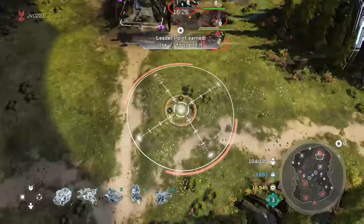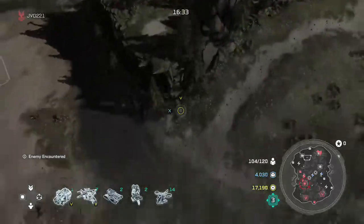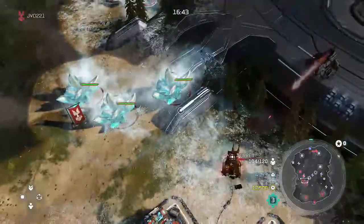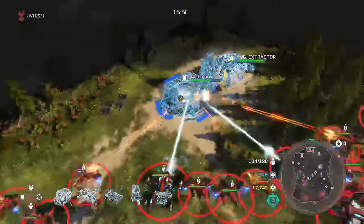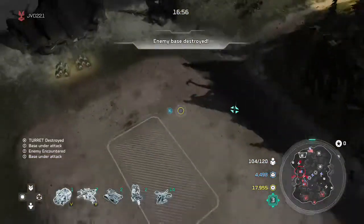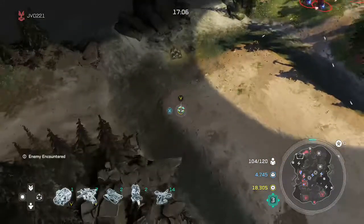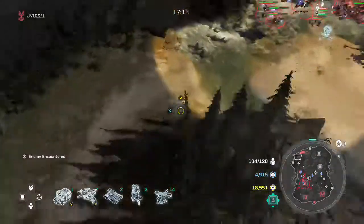I'm going to go ahead and show off the Seismic Blast. It doesn't do too much on its own unless the enemies are already frozen. I think this is going to be my new favorite UNSC leader — I like this even better than Jerome's passive boost. The frost itself does not necessarily deal damage, but the burst damage you get upon freezing the enemy is ridiculously strong.